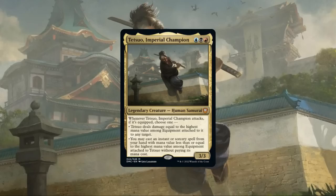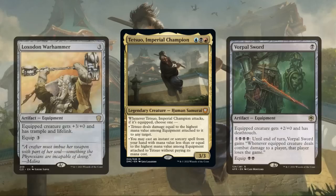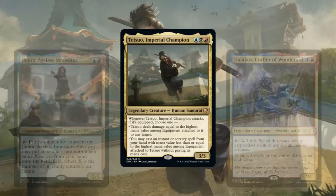Tetsuo is an equipment-focused commander that not only cares about the equipment he's equipped with, but also the spells we have so he can cast them for free, which is why in this build we'll be combining both aspects into an equipment-focused Spellslinger build. We'll be running plenty of low to mid-range equipment to get on Tetsuo quickly to allow him to proc his ability, providing him with raw stats as well as keywords that synergize well with his on-damage effect, along with defensive options to keep him alive longer.